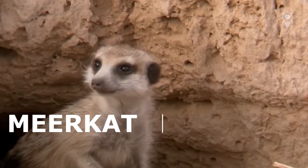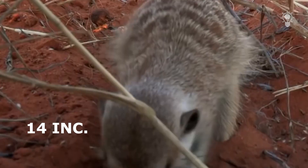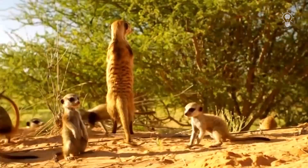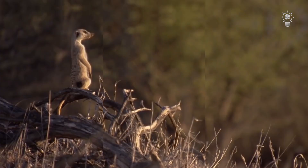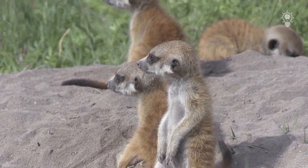Meerkats are small predatory animals of the mongoose family that inhabit the desert and open lands of southern Africa. Animals are modest in size — body length does not exceed 35 centimeters and weight is about 700 grams. Thick orange-brown fur hides a slender body, and a long tail reaching 25 centimeters allows them to easily balance, including standing on their hind legs. Dark circles protect the eyes from the bright sun by absorbing excess light.